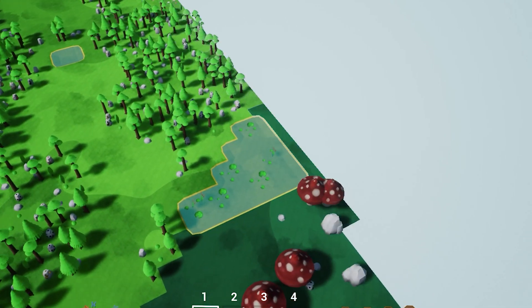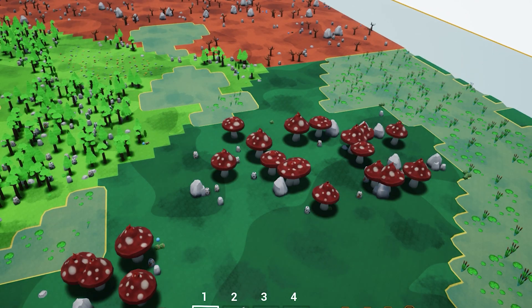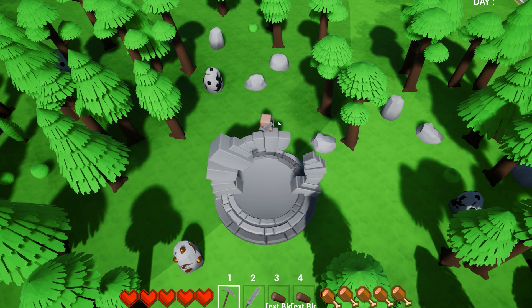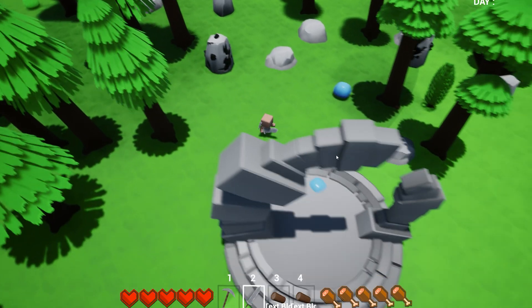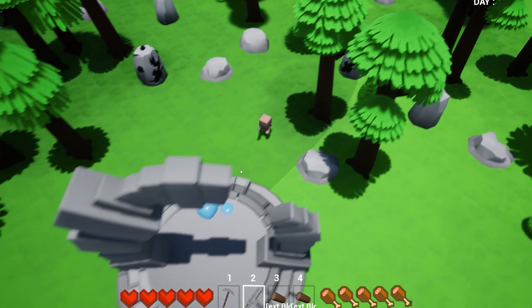I also have full control over where mobs spawn. For example, I can make it so only frogs can spawn in the water in the swamp, and only cows can spawn in flower fields and so on. I've also made it so no terrain can be generated around the area where you spawn, ensuring the player has a flat area and won't spawn in mountains or in a lake.